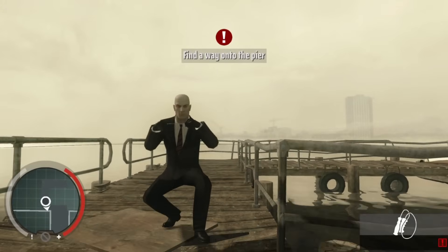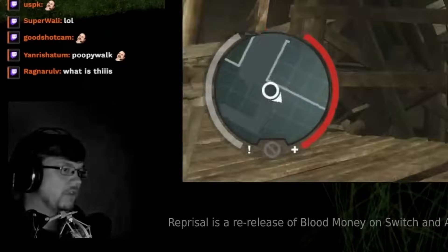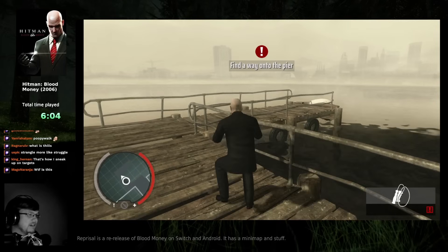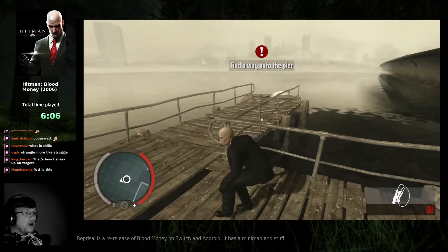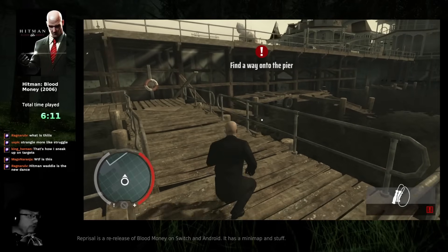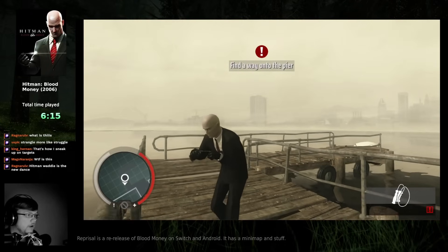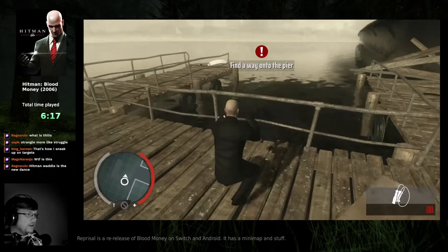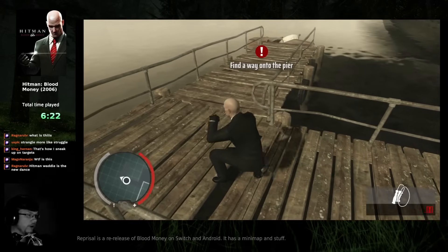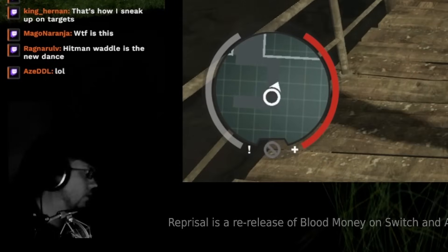Simplify Strangle — maybe turn it off. Honestly I don't know how you're supposed to use it. Simplify Strangle automatically makes you crouch. Oh wow, that has to be actually broken. Because if I crouch first and then strangle, it looks normal. But if I uncrouch, Simplify Strangle just completely breaks. That is obviously broken. I'm going to keep it on because it looks stupid.